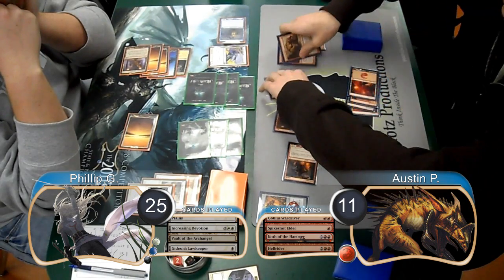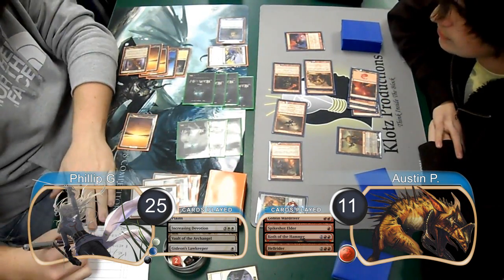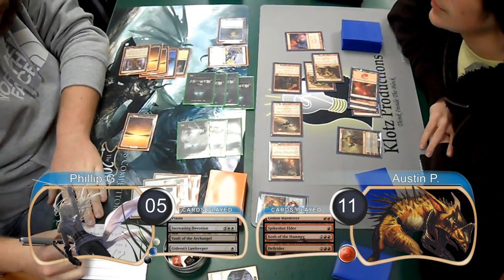Austin then attacked with his whole team. The Hell Rider immediately did 5 damage to Phillip, dropping him to 20, and then Phillip chose not to block anything, so he took another 15, going down to 5.